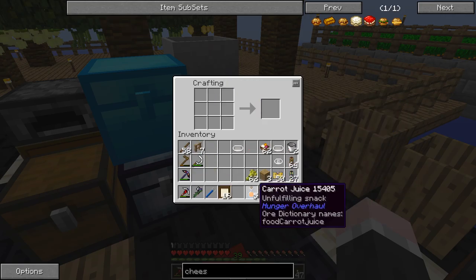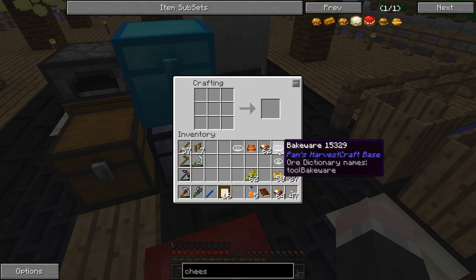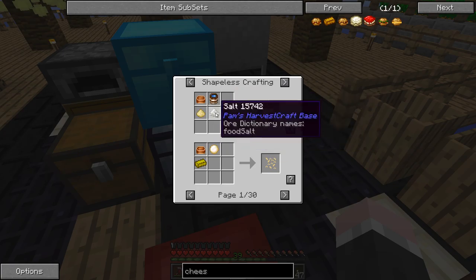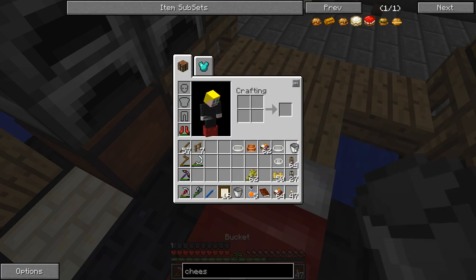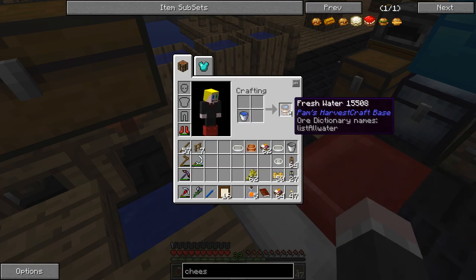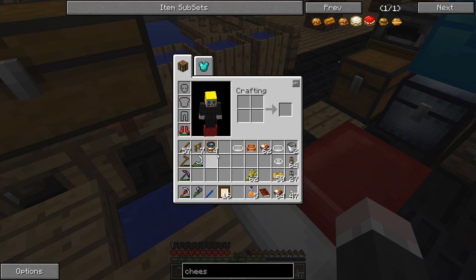Instead of one hunger point it restores three and it also lasts longer - it's got more saturation. For the quest we also need to make a mixing bowl. This works quite similar to the juicer and bakeware - it's just a bunch of shapeless recipes. Quite important for me is going to be the dough, which is just salt, any sort of flour and water. The best kind of water to use is fresh water from Pam's Harvestcraft. The way you make fresh water is quite simple - you fill a bucket with water. You can craft it into four fresh water and you keep your bucket, so you get four times as much out of it.